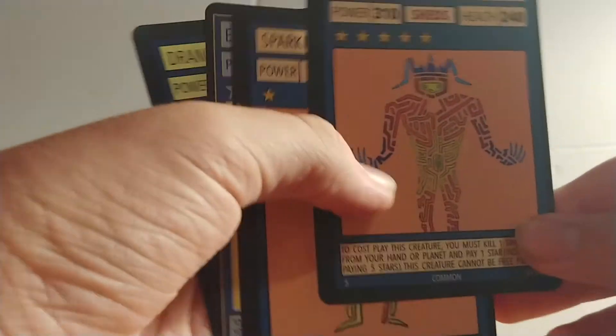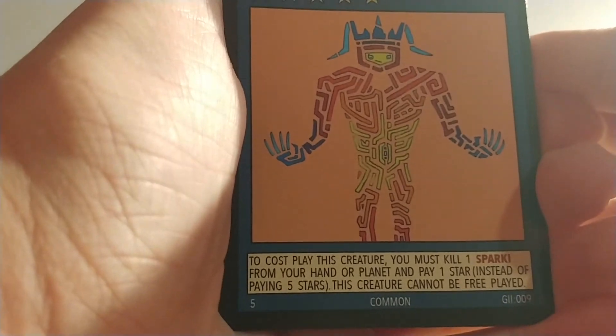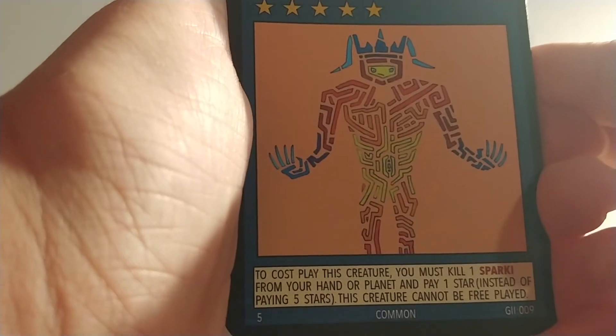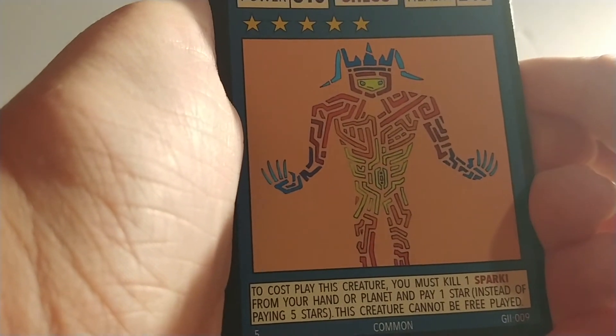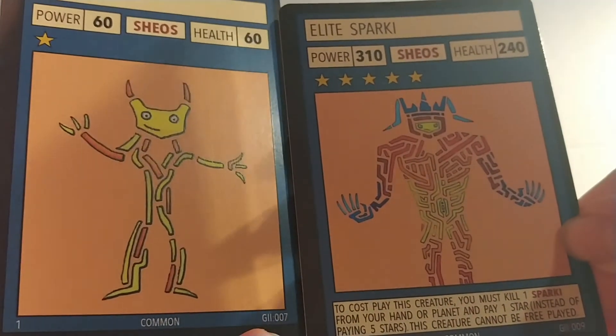Next we've got Elite Sparky. To cosplay this creature, you must kill one Sparky from your hand or planet and pay one star instead of paying five stars. This creature cannot be free played. Here's the comparison.